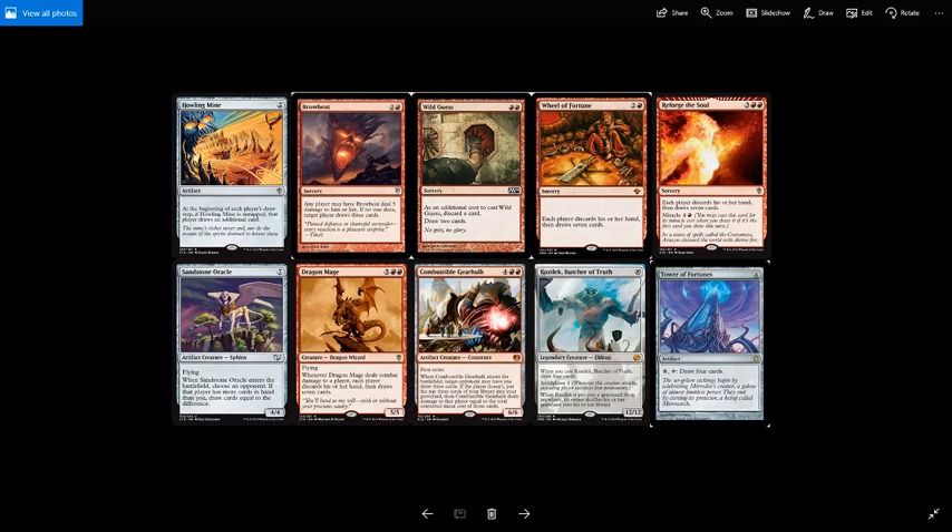Kozilek, Butcher of Truth is one of the most expensive spells in the deck at 10 mana for a 12/12 legendary creature Eldrazi — usually you'll cast this after getting a big mana burst from Neheb's ability. When you cast Kozilek, draw 4 cards. He has Annihilator 4, and when he's put into the graveyard he shuffles back into your library. Tower of Fortunes is 4 mana for an artifact: pay 8 and tap to draw 4 cards. Normally 8 mana is a lot, but after dealing damage with Neheb against 3 opponents — say 3 damage each for 9 mana — you can use 8 of it to draw 4 cards. There are other draw options like Temple Bell, but these are the ones I went with, and I'm still tweaking. Let me know in the comments what draw options work best for you.